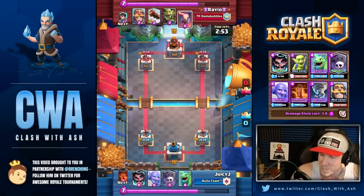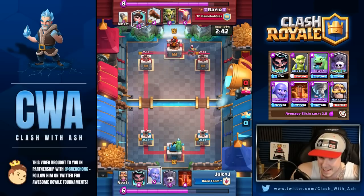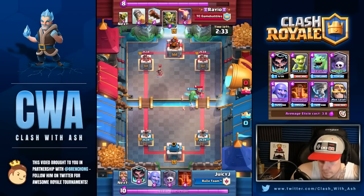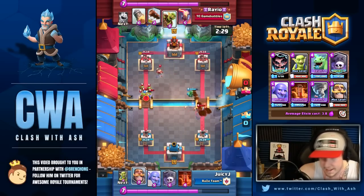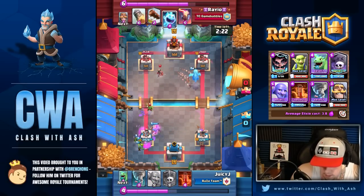Royale is great. My favorite deck by far is the PEKKA bridge spam that Colton won the Gamer G tournament with — it surpassed Splash Yard in my mind because it really has no hard counter. You can't counter that deck very well. So would that be the weakest deck against Splash Yard too?